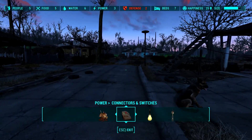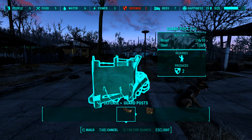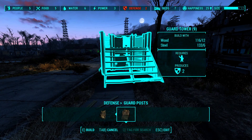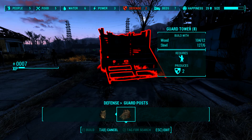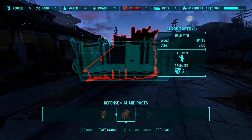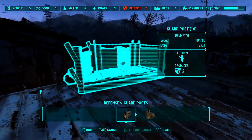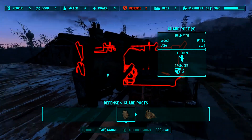I need to figure out copper. Okay, so for defenses we'll just build a couple of walls. Some guard posts, guard tower — some steel and wood. There we go. Not bad, not bad. I'm pretty sure if anybody were to attack us it'd be from this direction. There you go — guard tower, oh yeah.